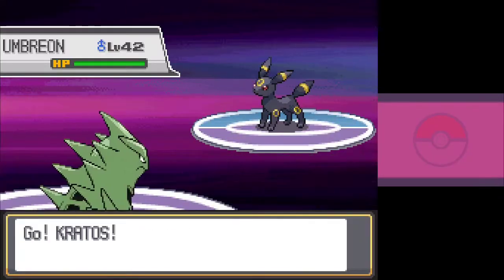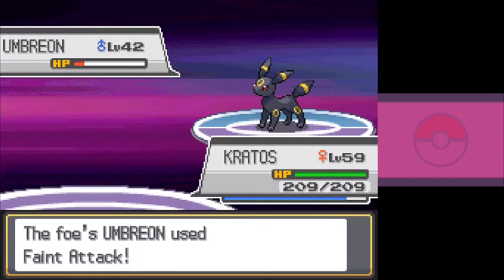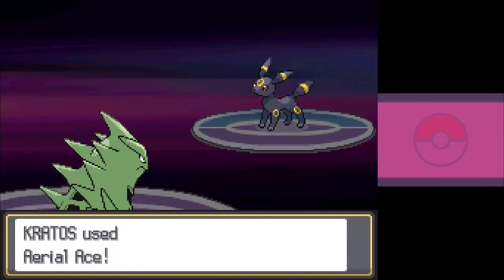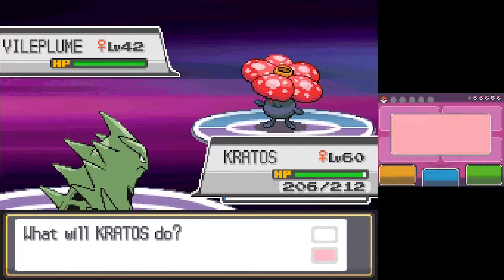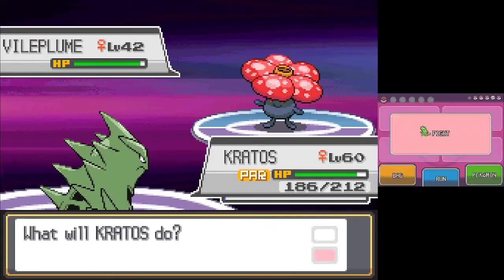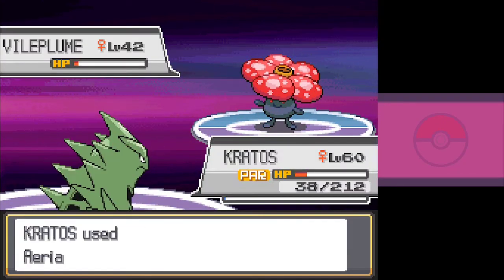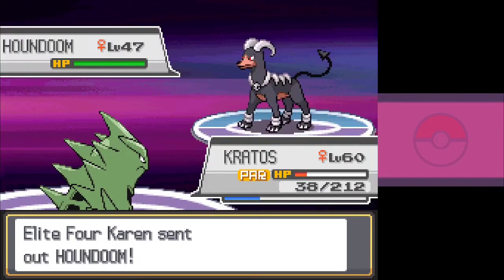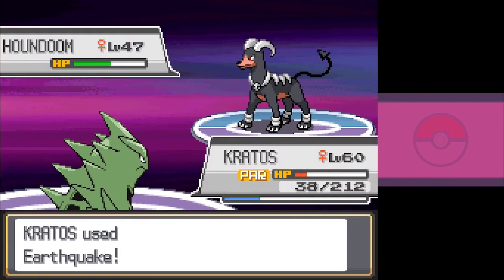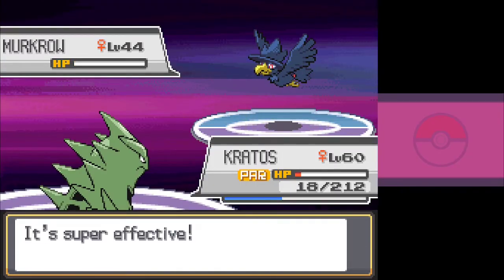The last member of the Elite Four is Karen, a Dark-type trainer. She opens with Umbreon, who takes an Earthquake very well and sets up a Double Team, so I have Kratos follow up with Aerial Ace — but it does surprisingly little damage. Umbreon uses Faint Attack as Kratos uses Aerial Ace again, leaving it in healing range. It eventually goes down, but not before hitting Kratos with a Confuse Ray. Next out is Karen's Vileplume, and it immediately paralyzes Kratos with Stun Spore as it takes an Aerial Ace decently well. Kratos no longer has a speed advantage, so Vileplume is able to get off a critical Petal Dance as Kratos just loses a turn to Confusion. A follow-up Petal Dance leaves Kratos in shambles, but on the next turn we finish it off. Koga sends out Gengar next, and I see my life flash before my eyes as it goes for Focus Blast — thankfully it misses and goes down to Crunch. Houndoom comes out and sets up a Nasty Plot, but thankfully we take it down with a single Earthquake. Last out is Karen's Murkrow, and it hits a critical Feint Attack to do about 20 damage. Kratos retaliates with a critical Stone Edge, and we've limped our way to victory.